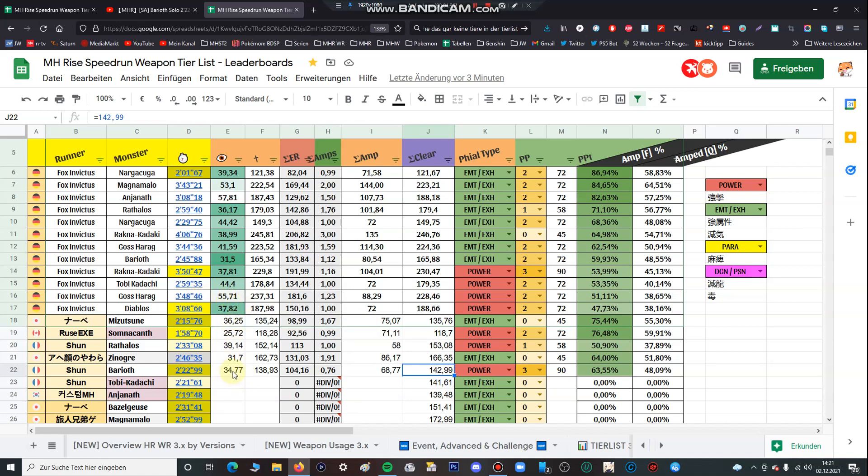For example for the Nargacuga run — a very good two-minute-one run — I needed under 40 seconds to encounter the monster, which is an extremely fast time. The fastest time is with the Shrine Ruins spawn at 31 seconds. The next column is F22 minus E22, so that's the effective time when you're fighting against the monster — time spent running around the map is excluded. This is informative: it's the amount of full amps you got. For my Rajang/Tigrex run I charged my Switch Axe exactly three times in that quest.